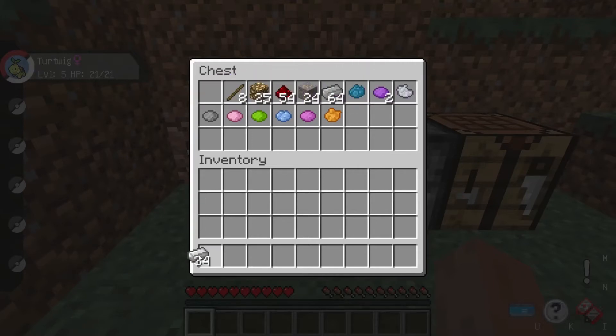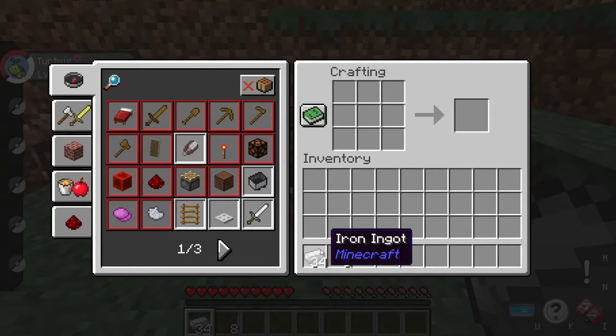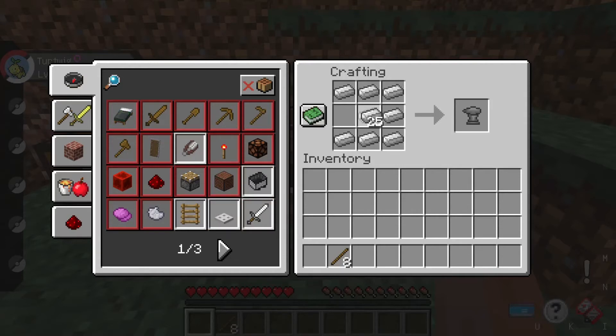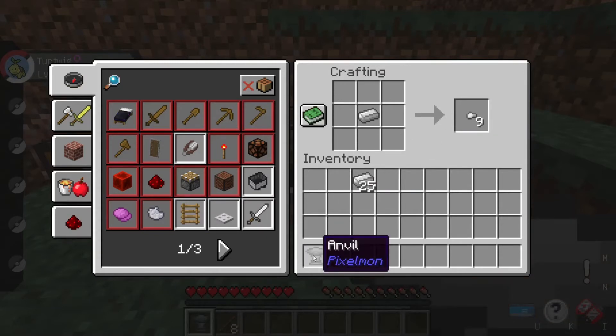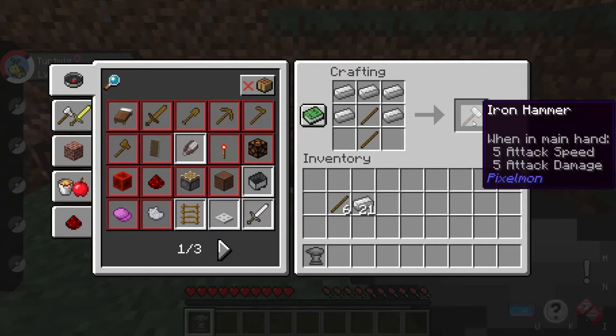First, get yourself some iron and sticks. We're going to make a hammer and an anvil — specifically the pixelmon anvil, not the regular Minecraft one. To make the pixelmon anvil, you fill the top layer, fill the bottom layer, and in the middle row you just place two. For the hammer, place two sticks and three iron ingots like you would a pickaxe, then add two more iron ingots on the sides to get an iron hammer.